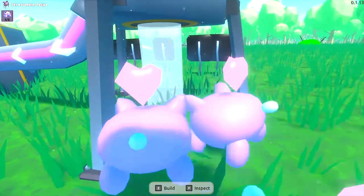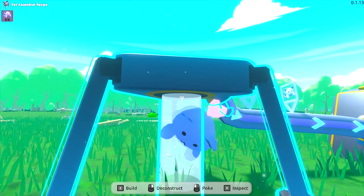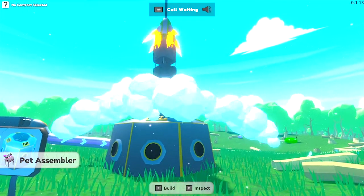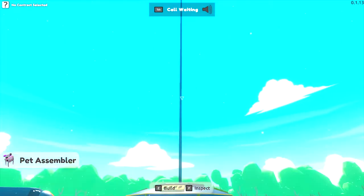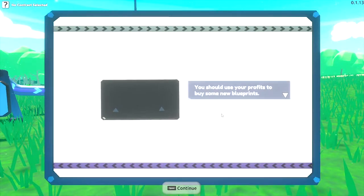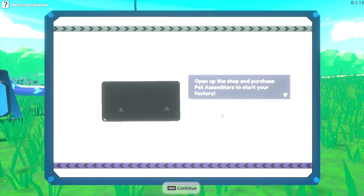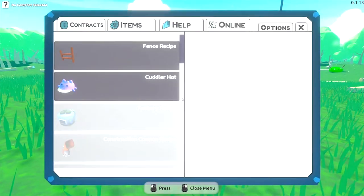That's three more piggies — should be plenty to fulfill the contract. There we go, and I'm going to the chute. Liftoff! Well, that was fun. Congratulations on your first export. You should use your profits to buy some new blueprints and not at all feel guilty about tricking little piglets into a space journey they didn't ask for. I'm sure they're fine. Let's see what's in the shop then.